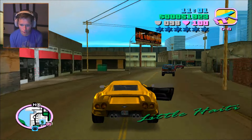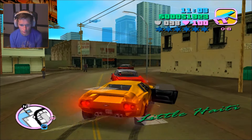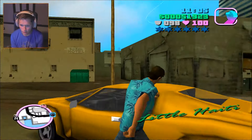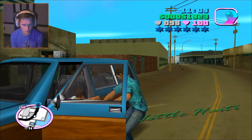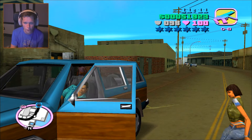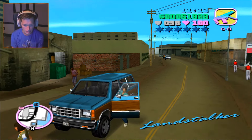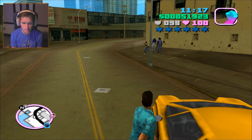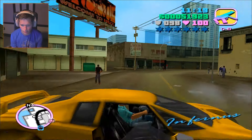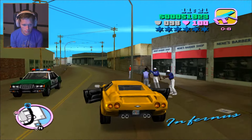No way, dude. Don't tell me we found the other SUV just right now. I'm pretty sure this is the same kind. I think we want to look for one that has two different headlights. Yeah, this is the Landstalker — we need the Rancher. It appears that this Infernus is bringing us good luck though, so we're going to keep searching with this thing.